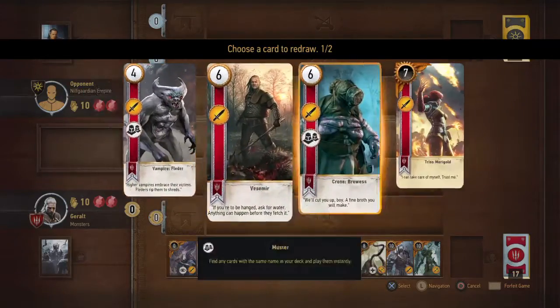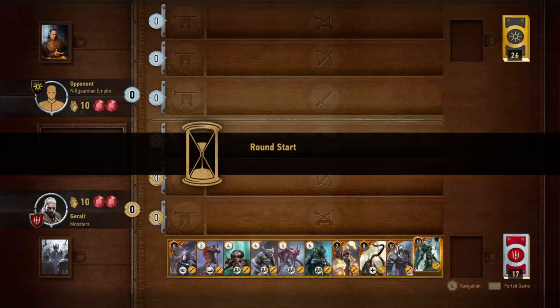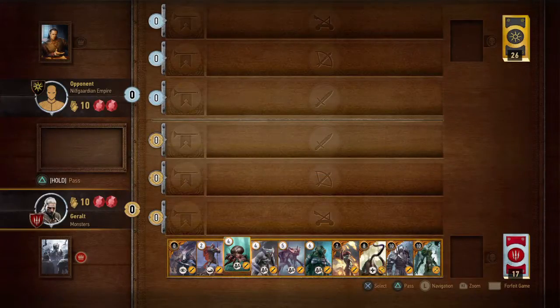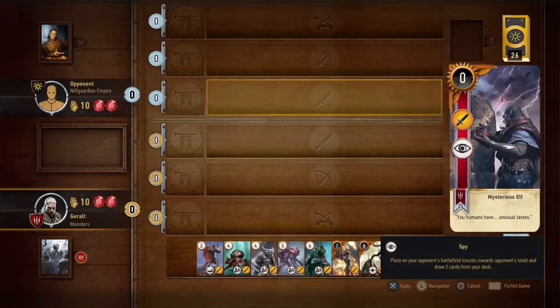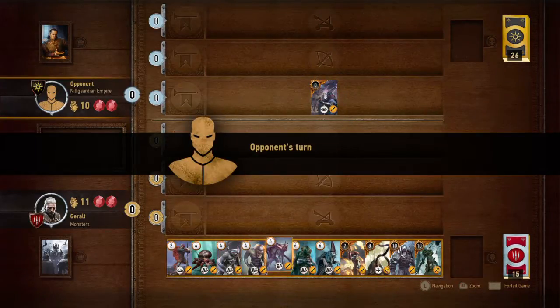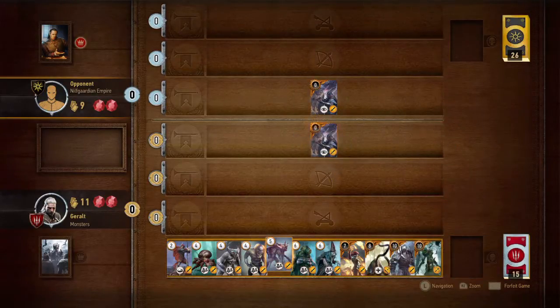I don't know what I would toss to try to draw right now. I suppose Vesemir. Okay, that was a bad result. We were probably going to lose this match if I had to guess, but maybe not — it's possible the spy buff might actually work to our advantage. I believe that draw did absolutely nothing for us, so that's nice.